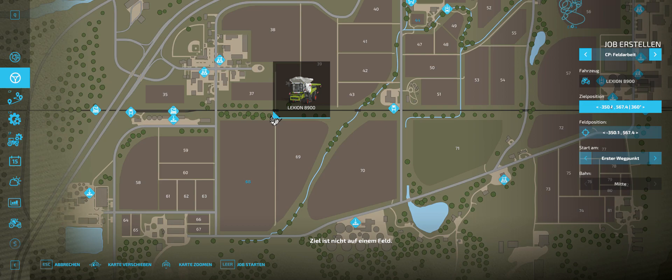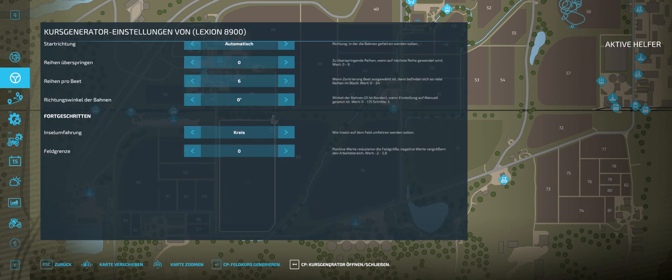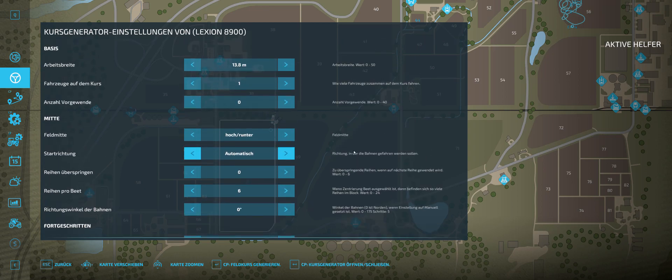The target positioning we are going to plot it right here. We have the arrow facing down. Then we are going to come in here under field position and plot that on here. Then you come in here under course generator and select what you have to do.